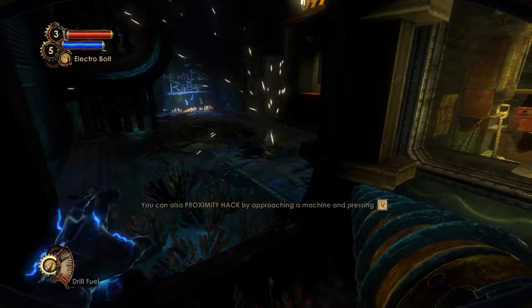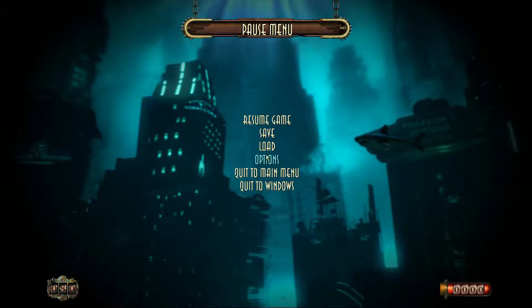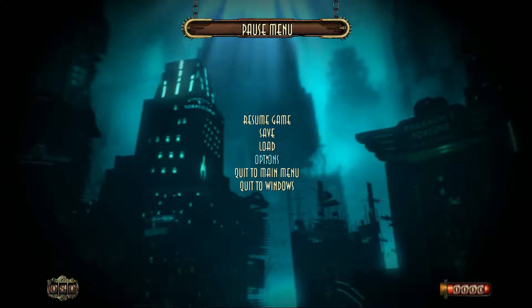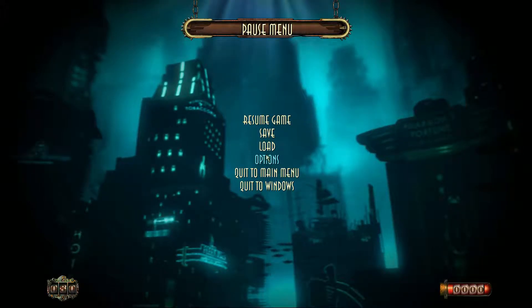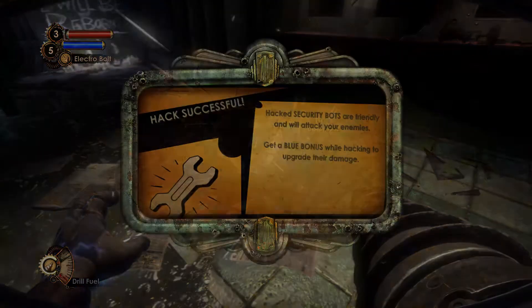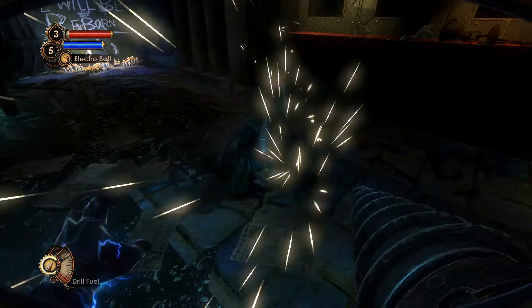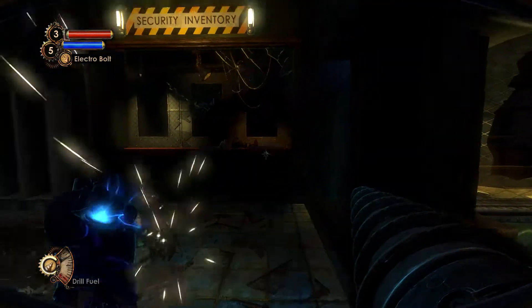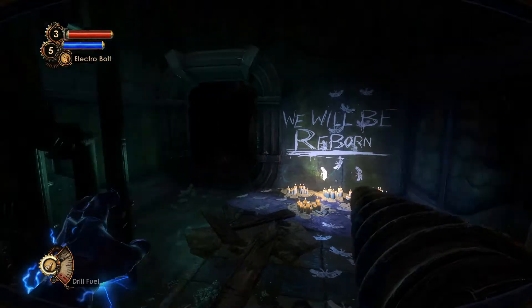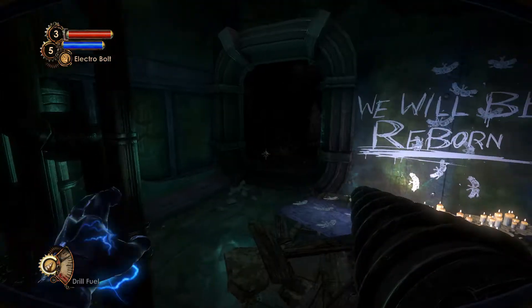You can also proximity hack by approaching the machine and pressing V. That was a different key, but I changed a lot of the controls to make it like the first BioShock, because it's too weird to have different controls between games. I might do that for BioShock Infinite as well, because I don't know how the controls are going to be in that game. Hack security bots are friendly and will attack your enemies — get a blue bonus while hacking to upgrade their damage. I have a feeling that little detour was just to get the hack gun. That's pretty much it.